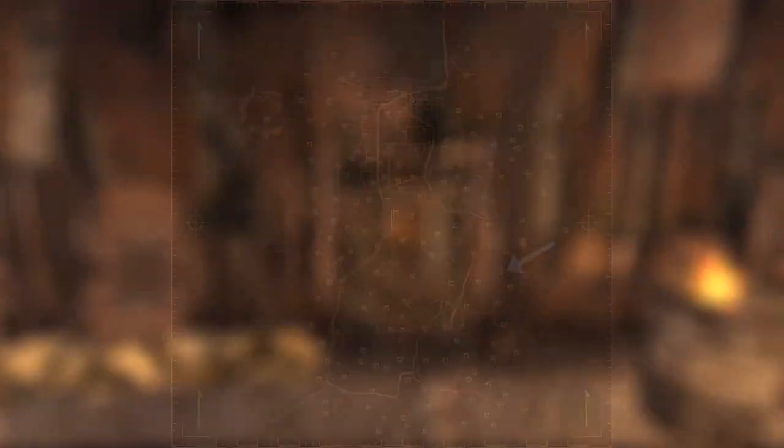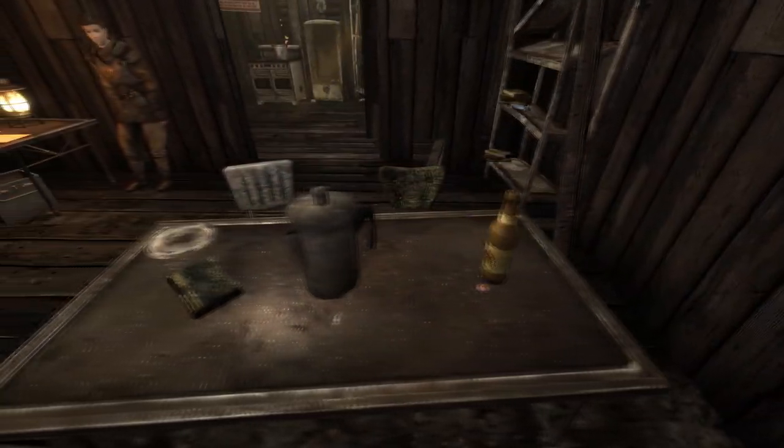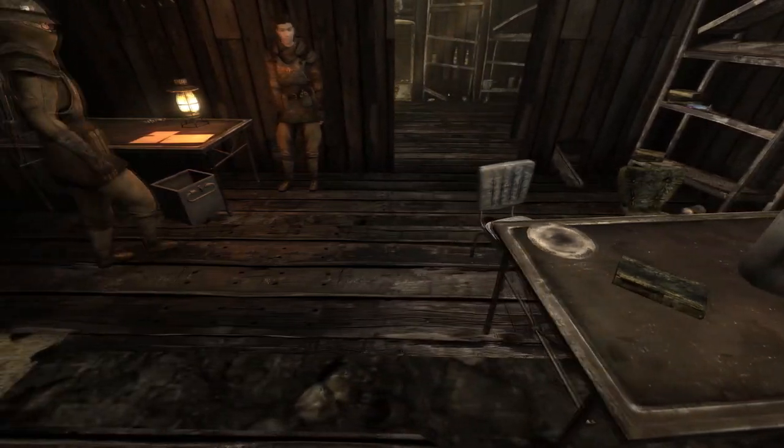Next up is Camp Forlorn Hope. Enter the mess hall south of the stream. On a table next to a Sunset Sarsaparilla bottle will be the cap.